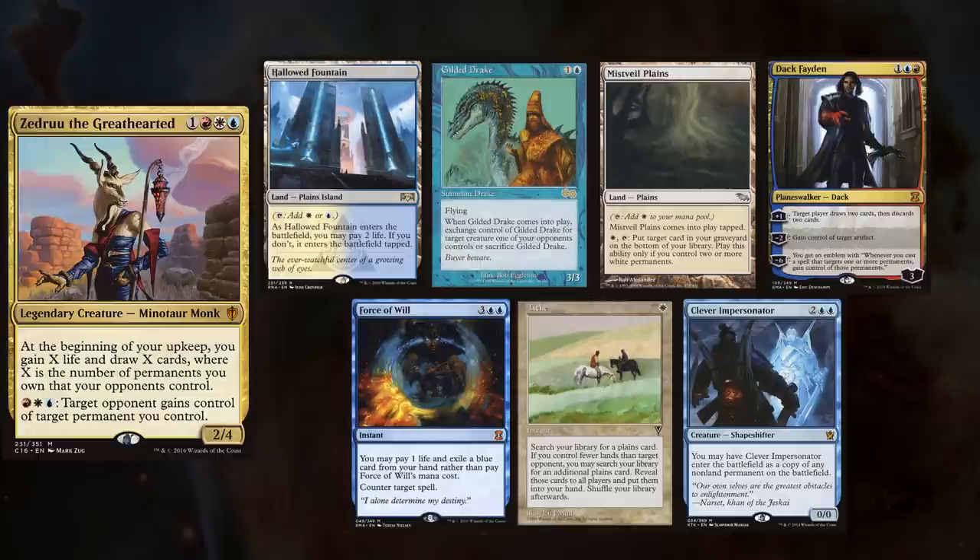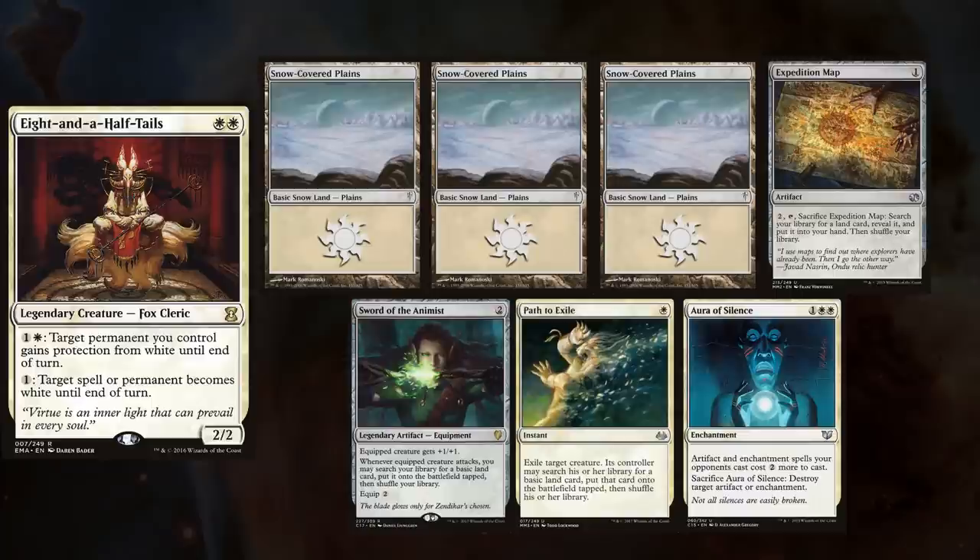I am playing the ever enchanting Zedru, keeping a Hallowed Fountain, a Gilded Drake, a Mistfilled Plains, Dack Faden, Force of Will, Tithe, and Clever Impersonator. Matt's 8 and a Half Tails is building a sweet pillow fort, but he doesn't want to let anyone in, keeping 3 Snow-Covered Plains, Expedition Map, Sword of the Animist, Path to Exile, and Aura of Silence.